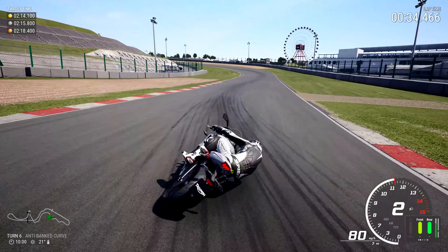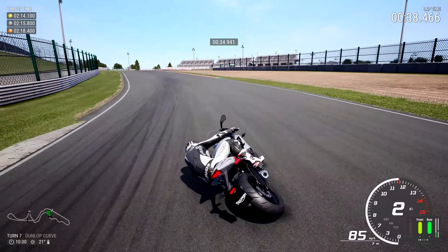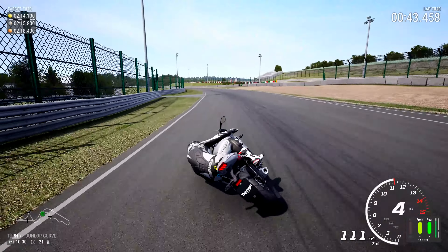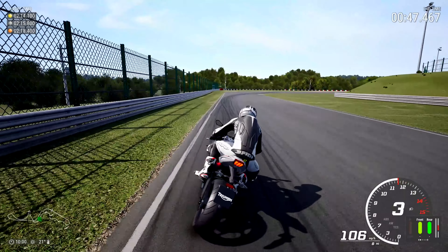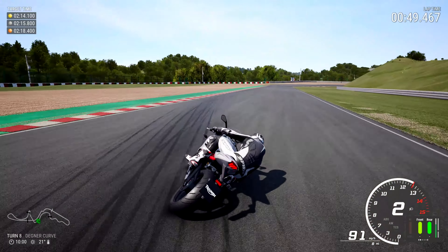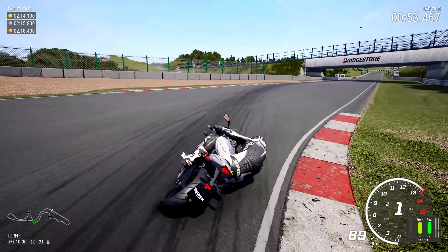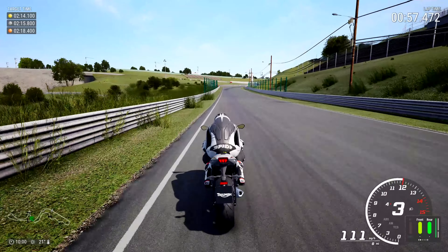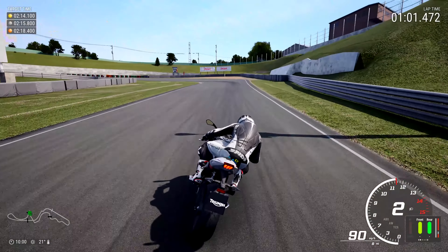You want to gradually bring on the throttle here because there's quite a bit of banking that will help you bring it into the corner, but at the same time it is easy to run wide and clip the rumble strip. Be very careful of going over the small bump into the Dunlop Curve — it's very easy to lose the front or rear there. The same applies for turn 8, the Degna Curve. I can't tell you how many brilliant world record attempting laps have died because of the Degna Curve.